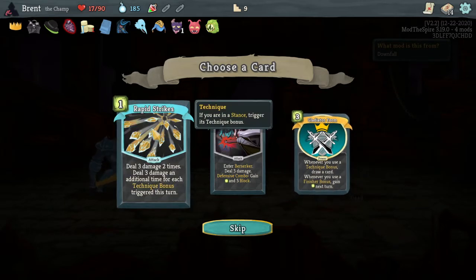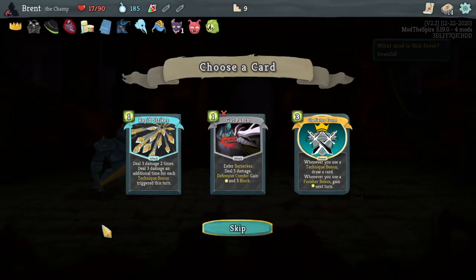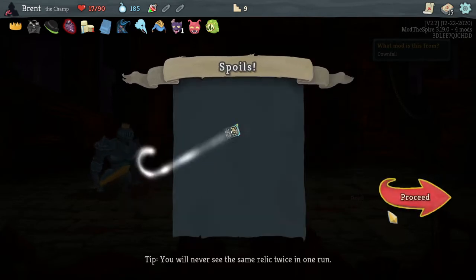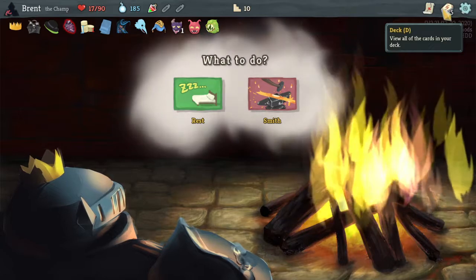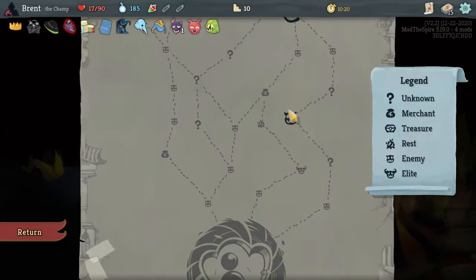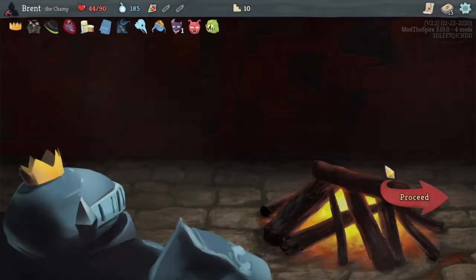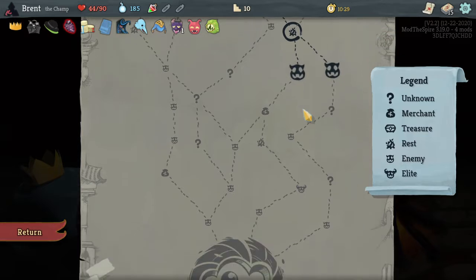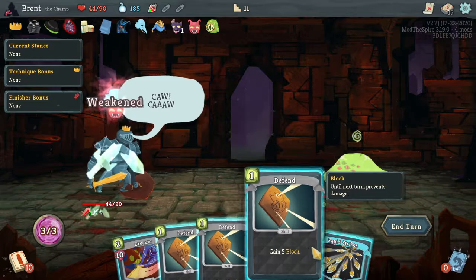Rapid Strike is actually pretty good - two times, deal three damage, and additional time for each Technique bonus. Hmm, pretty good. Works well with the Strength we have. We'll try it. Do we rest here? I think so - I think it's safe to do. Even though we're going to be gaining more max HP, I don't really want to die because of it. Because we're trying to survive.